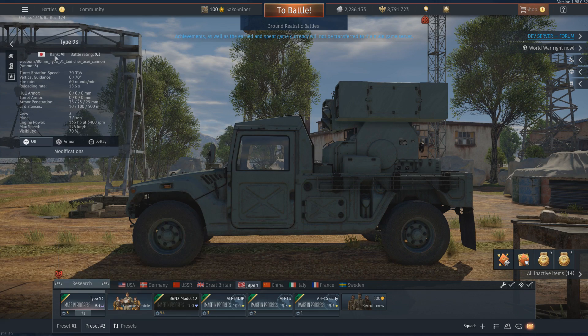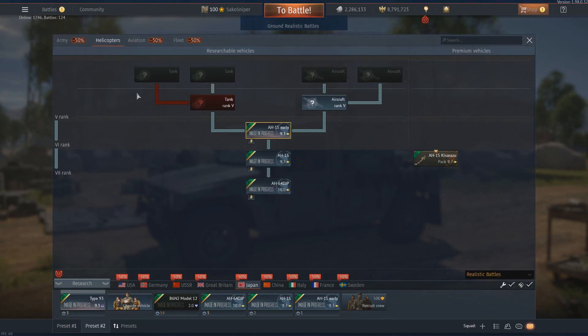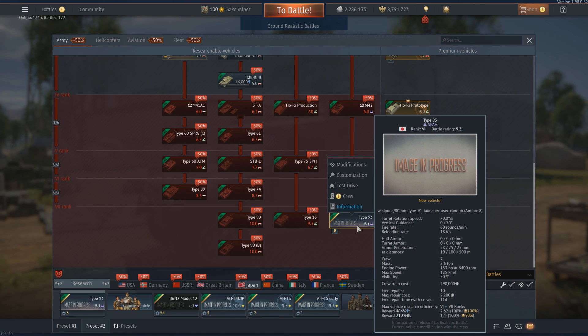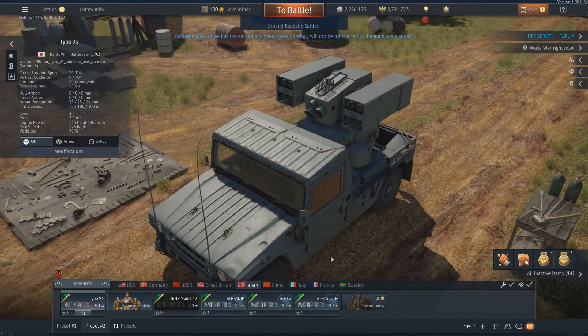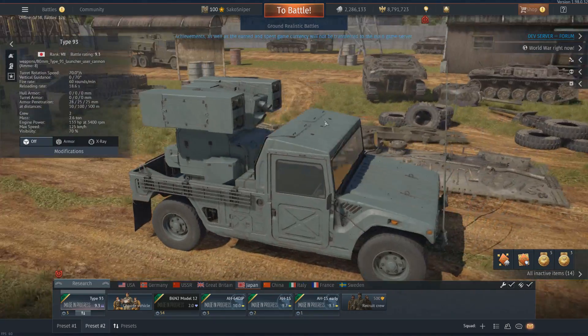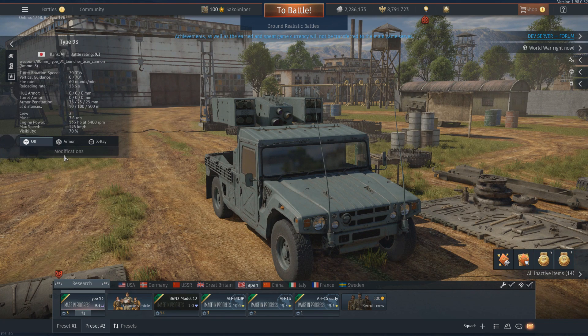The first vehicle is the Type 93. This is a rank 7, battle rating 9.3 anti-aircraft vehicle, located just after the Type 87 self-propelled anti-aircraft gun. Being rank 7, it will have a very high RP requirement — probably about 390,000 RP — so get your Type 87 researched and ready. You're going to be grinding quite a lot for this. As you can see, it's basically just a pickup truck with an anti-aircraft system mounted on it.